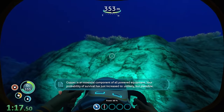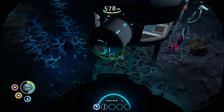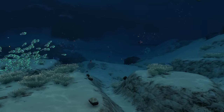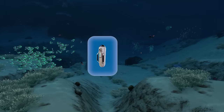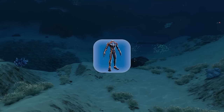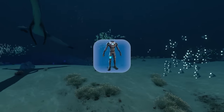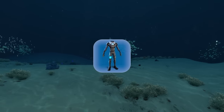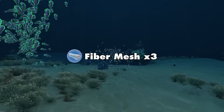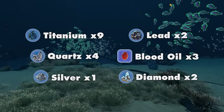Let's go ahead and grab some resources. Now that I had escaped the depths of the void, I had to make it to the five bases scattered around the crater — but doing that would be no easy feat. I was going to need a high capacity tank for additional oxygen, requiring 4 quartz, 7 titanium, and 1 silver. Second, a reinforced dive suit to protect me from the lava zone, requiring 3 blood oil, 1 fiber mesh, 2 diamonds, and 2 more titanium. Finally, a radiation suit requiring 2 fiber mesh and 2 lead. I already had all the fiber mesh, so all I needed was 9 titanium, 4 quartz, 1 silver, 2 lead, 3 blood oil, and 2 diamonds.